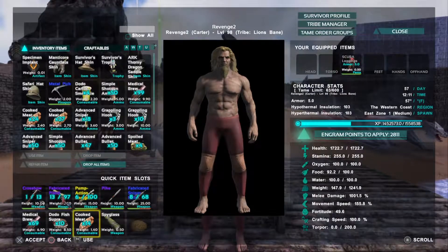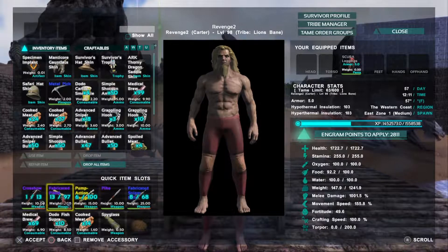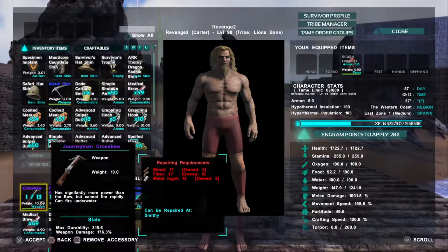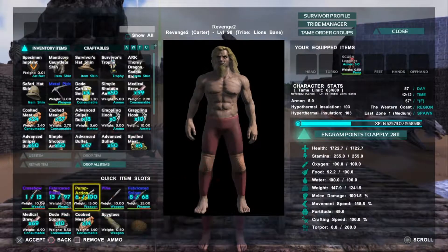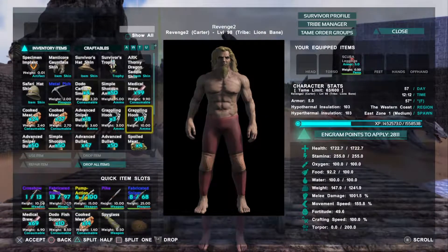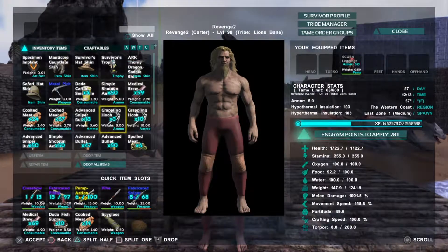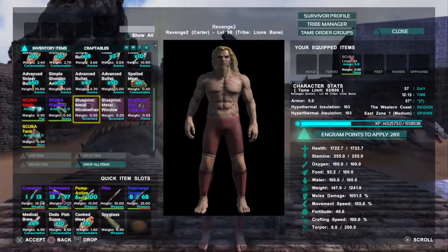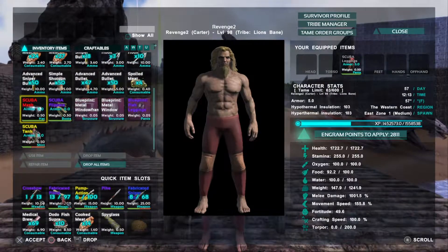For weapons check before we head out: bring weapons if you like. I bring a pack for sure — always finish yourself with a pack. Packs are always good. You can bring crossbows — that's the only thing you can shoot underwater. Use a tek rifle if you have one to shoot underwater. I just got the grappling hook; bring grappling hooks if you want to get up on land. Make sure you got your scuba gear: scuba mask, scuba flippers, scuba tank, and scuba leggings.